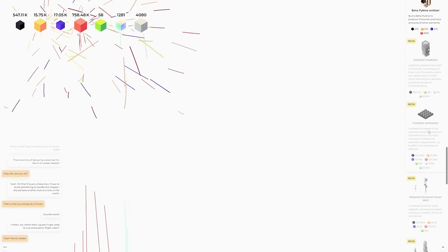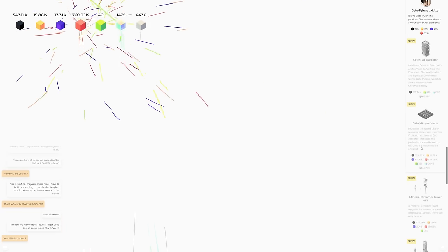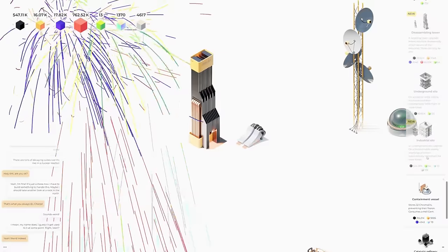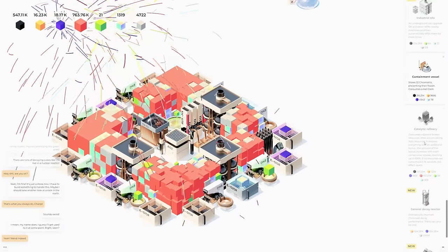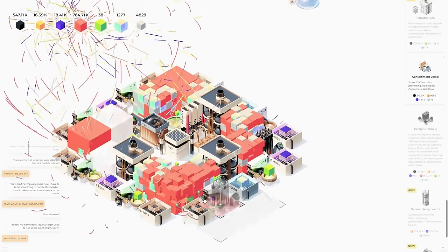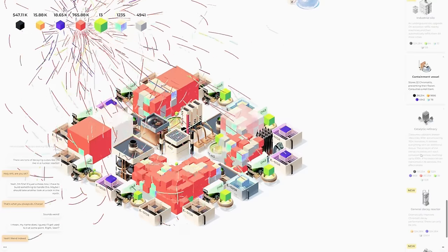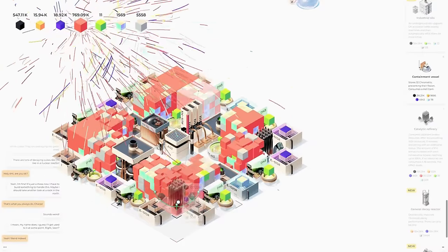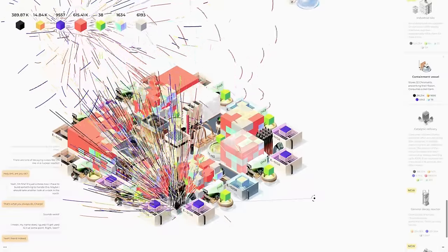Catalytic preheater — increases the speed of any resource conversion machine if placed next to it. Each converter increases the preheater speed up to 300% if eight machines are affected. Industrial silo underground upgrade — on activation refills nearby machines and automatically resets 64 times. We also have a general decay reactor. I want to get another catalytic refiner — I think this is helping us get way more stuff.